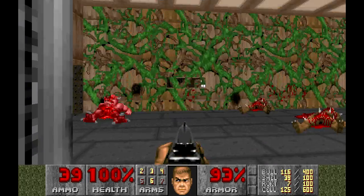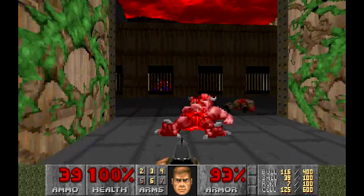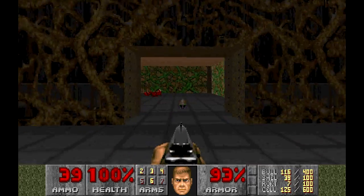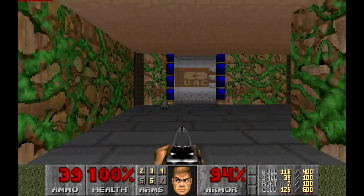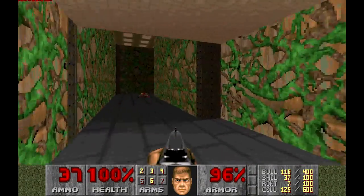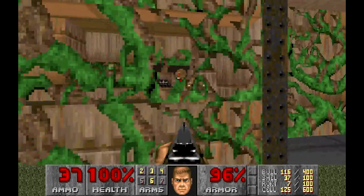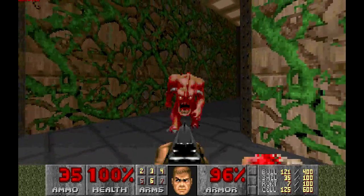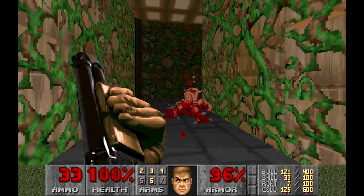That chem suit — I reckon we're going to unlock something at some point and then that's going to be useful. That's usually how these things work. So there's a blue key card door over there. A little room just opened up to the side there, I think that's what that noise was. There's a demon — one more shot and he's dead.